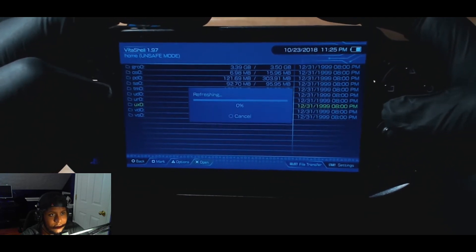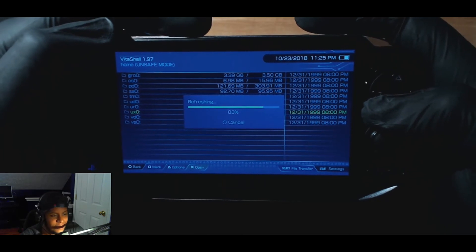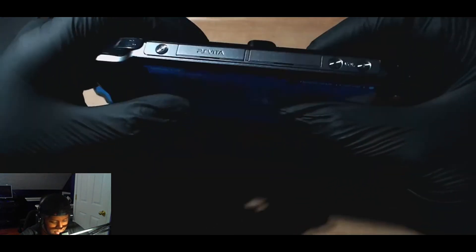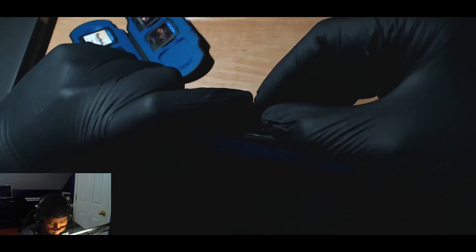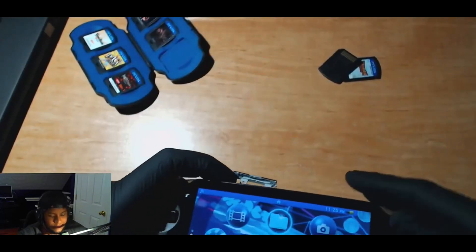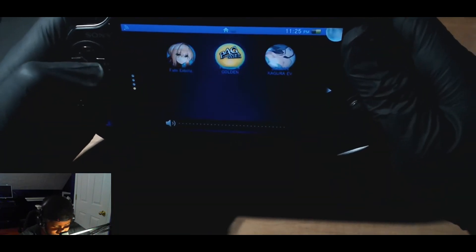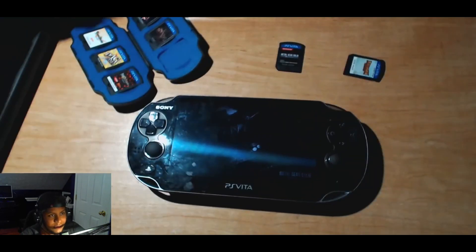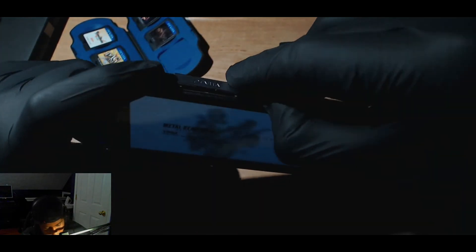Now all you do is hit circle a couple times. Hit triangle, refresh the live area - that's the first option, always highlighted when you hit triangle. Hit X. Now Metal Gear Solid's out - removing the card. Go to the game, hit X and it should run as long as there's no space issue. We're done. I just backed up my game. No card in here and it still runs.